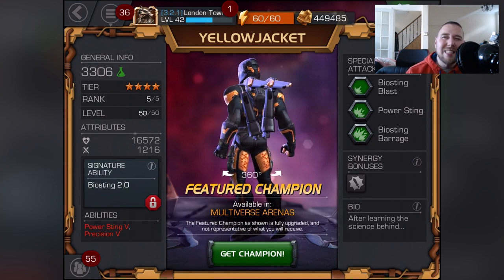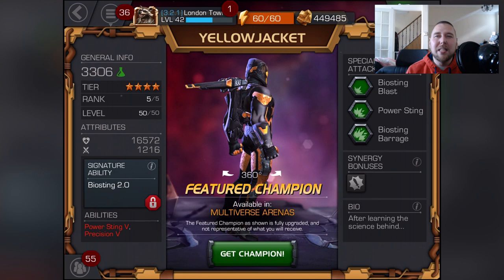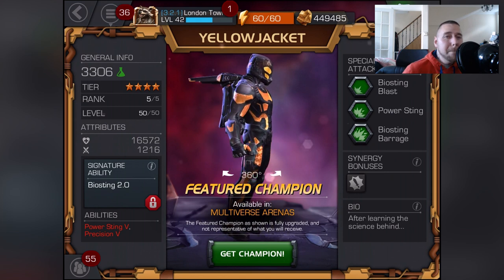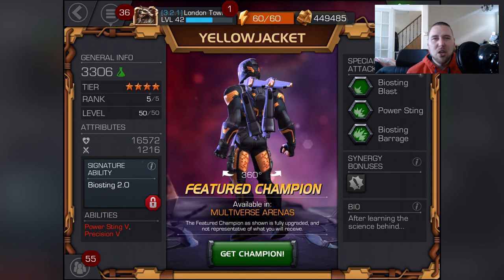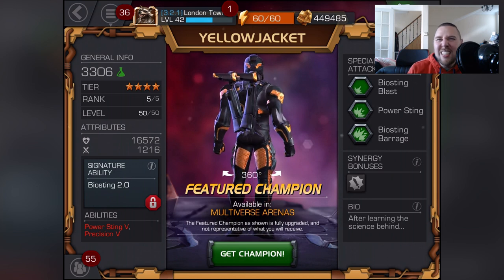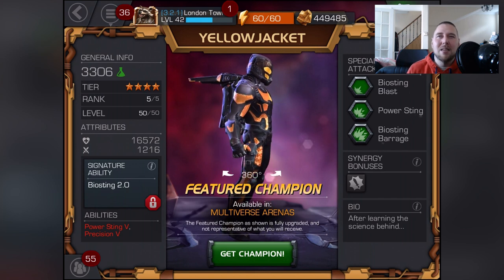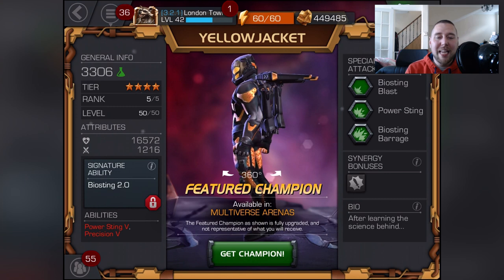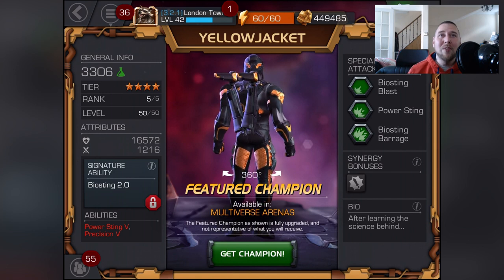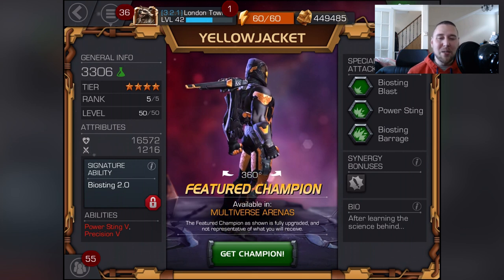Magneto's moves are good but they feel a little over-complicated — there's something a bit weird about the way they come out. With Ant-Man, his fighting style just flows: boom boom boom, it all comes out nicely and you know what's going to happen. Obviously if you constantly play with Magneto you'll learn to like him, but Ant-Man's style is amazing. With Yellowjacket, I'm hoping his combos and fighting style are just as cool and fluid.